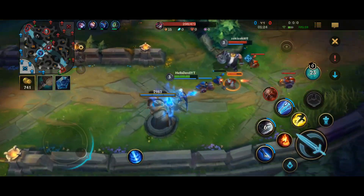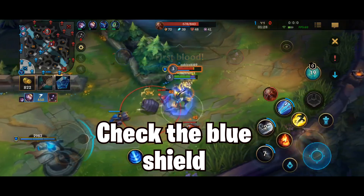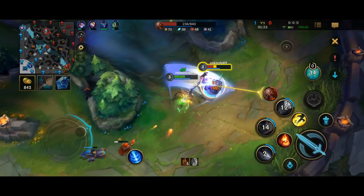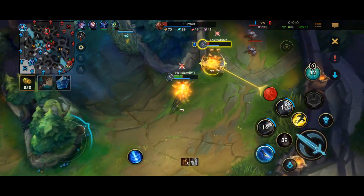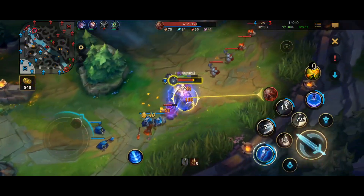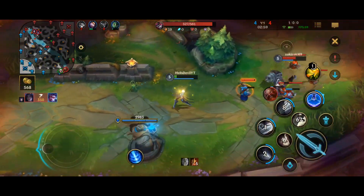Camille's passive grants her a shield when she attacks an enemy champion. This shield is based on the enemy's damage type. If the enemy deals more physical damage you will get a red shield that blocks physical damage. If your enemy deals more ability damage you will get a blue shield that absorbs ability damage. This shield has a 10 second cooldown and is a great way to out trade an enemy champion in a 1v1 situation.